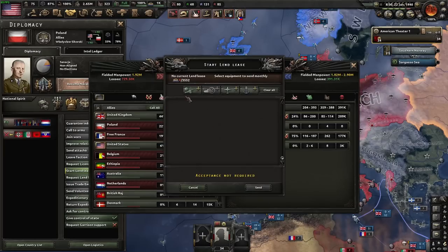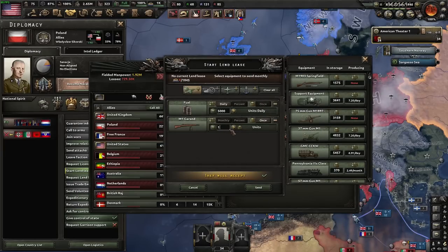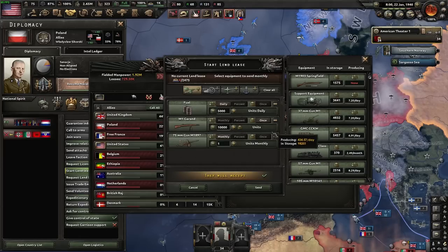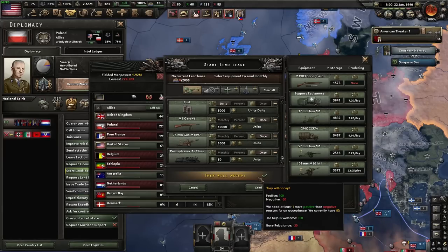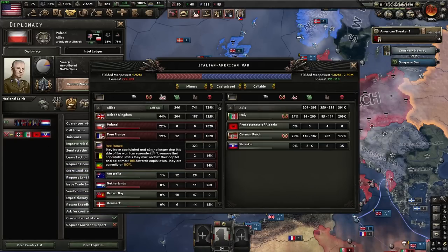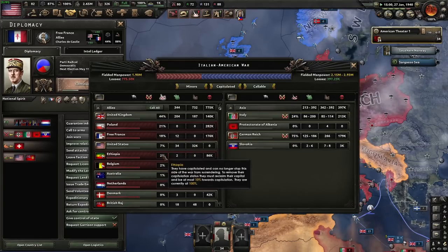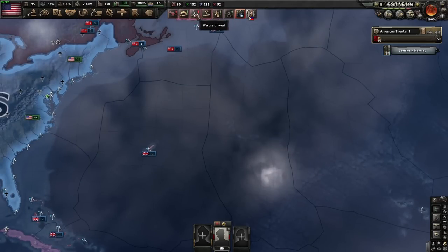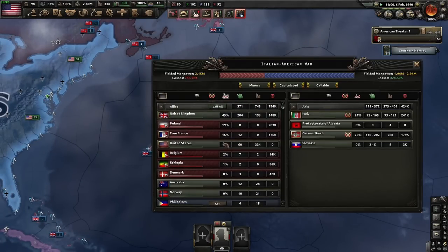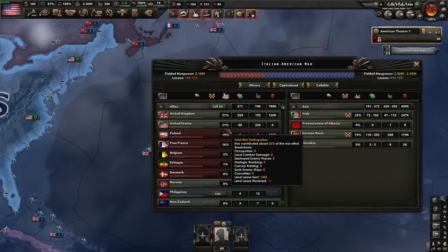So what I'm going to do is lend-lease everyone as the US. You've got tons of fuel, so give them some fuel every day, give them some guns — I overproduced them intentionally just for this purpose. The AI basically never rejects lend-lease, so this is just foolproof. We'll even give them some convoys so they can actually receive it. Now that everyone's accepted, we're going to be lend-leasing them fuel and watch our number go up. I'm already up to 13% and I've done nothing in the war.